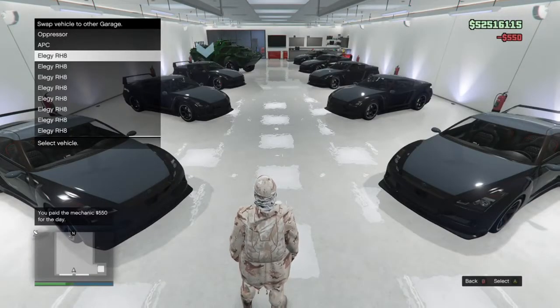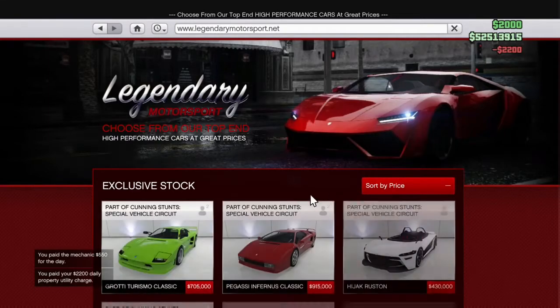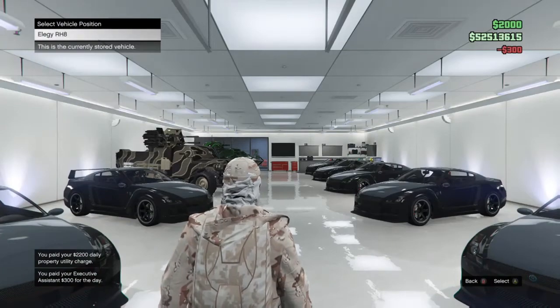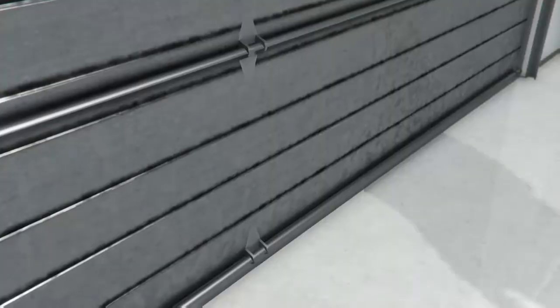I've got all these cars ready for a dupe glitch. Now I'm going to swap it with an RH8. Go onto Legendary Motorsport and buy an RH8, then deliver it over your MOC — it shows an RH8. Simple — now all you have to do is wait two minutes for the car to be delivered.